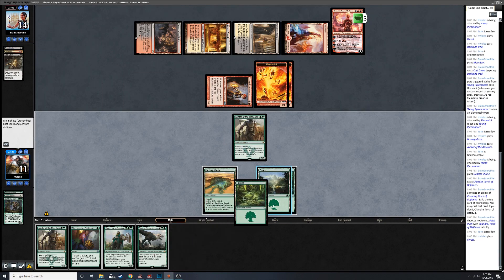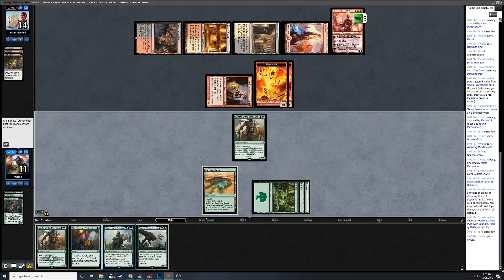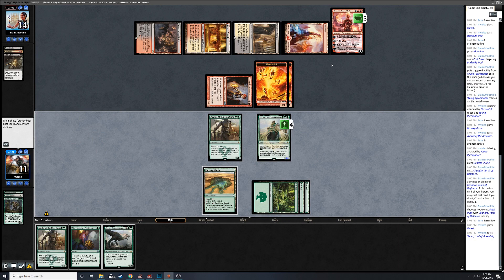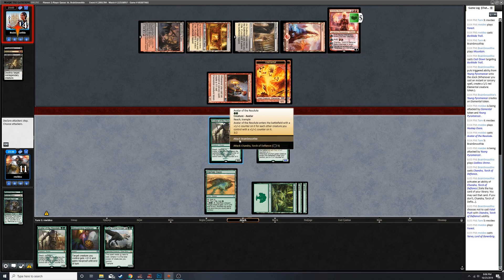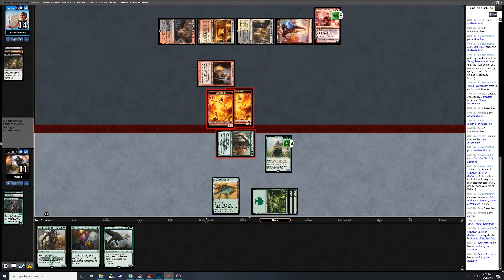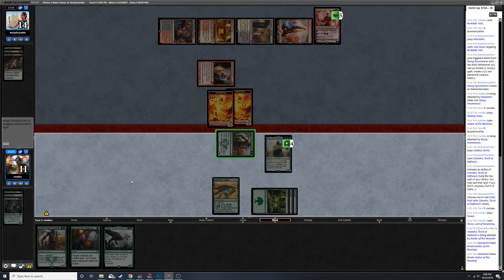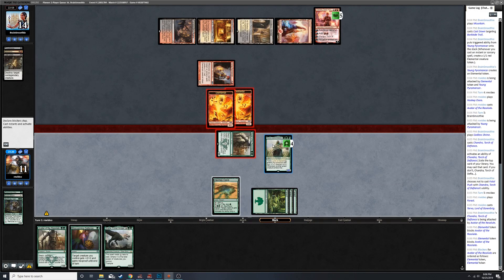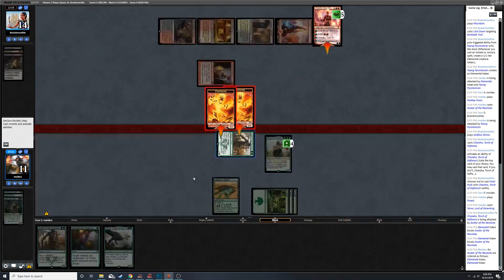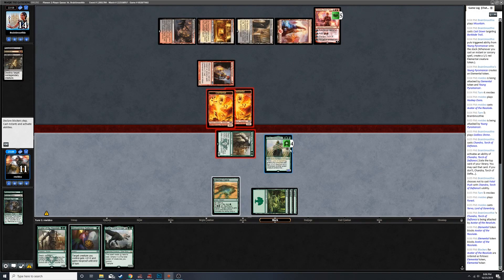Alright, this is pretty good. Let's play Yorvo so I can attack into Chandra, which I think I kind of have to - Chandra can get out of control. They could double block and I can kill both of them by Blossoming Defense. Okay so they can block two of the three. I pump it to five, it does three to Chandra, goes to two. Can't ping my things - they have two cards in hand, they can get card advantage.